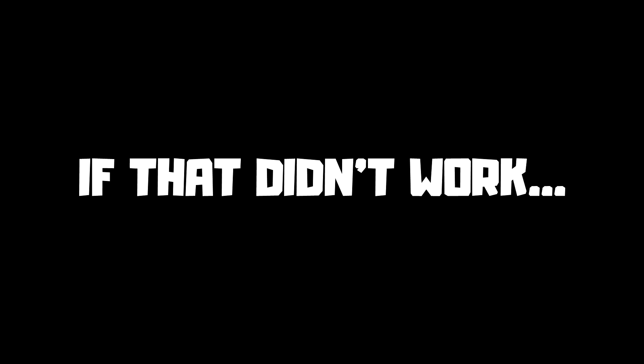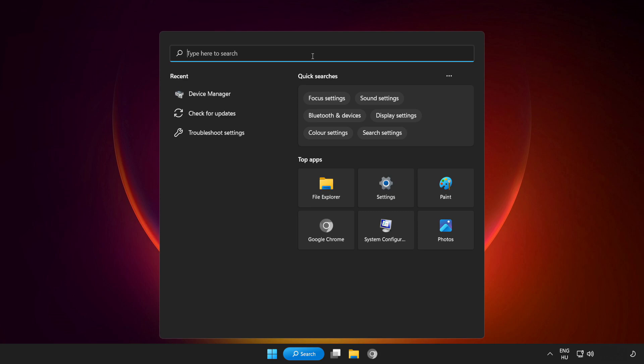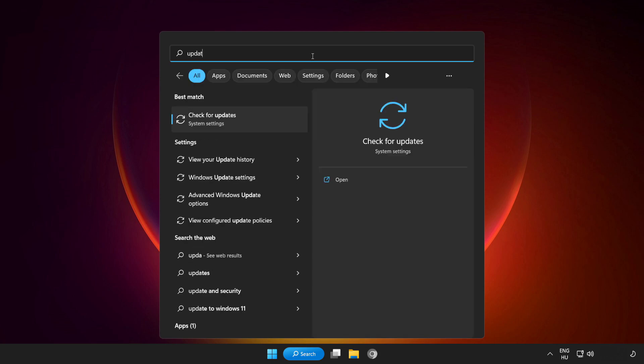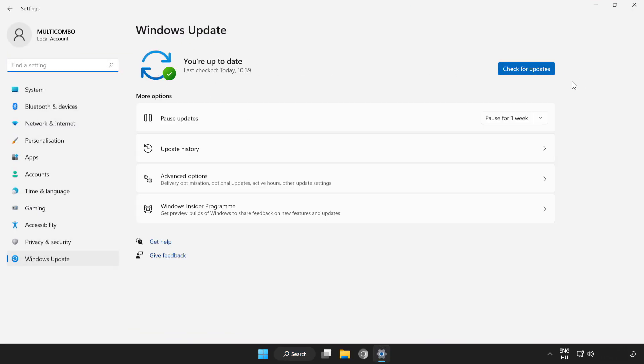If that didn't work, click the search bar and type Update. Click Check for Updates and wait for it to complete. After completed, click Close.